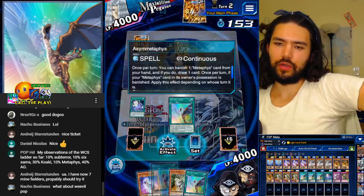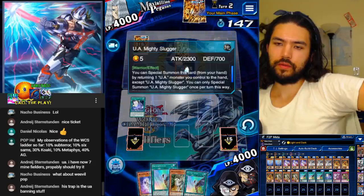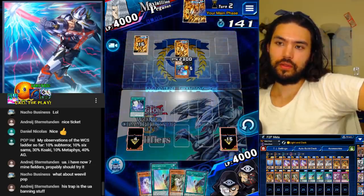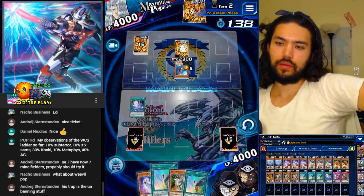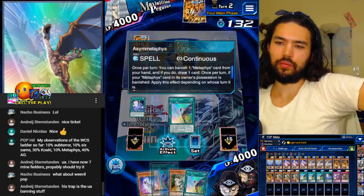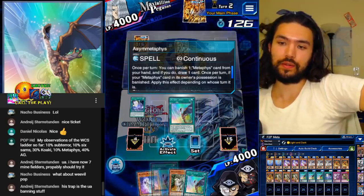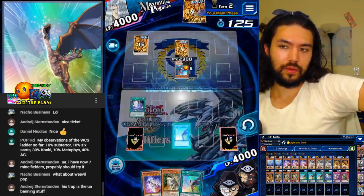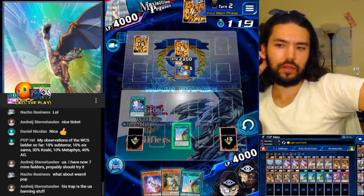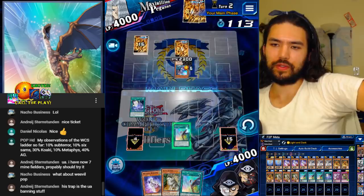You can banish a Metaphys, and if you do, draw a card. For a Metaphys card, all monsters on the field lose 500 attack and defense. So Sluggage becomes 500. But he has Midfielder in hand. Morella and Penalty Box both have the same activation — it could also be some other weird nonsense. Thinking it's something stupid like Treacherous.